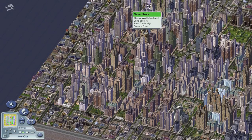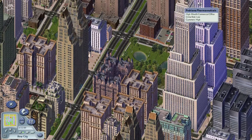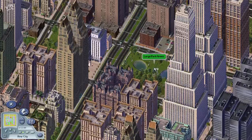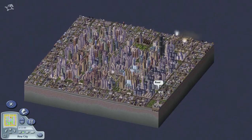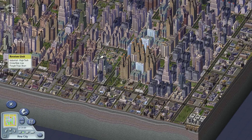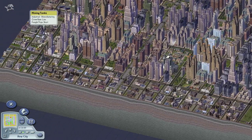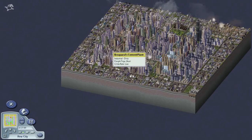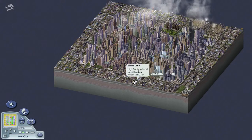Building parks also acts as a social area — it gives your sims a place to relax, go to the park, and de-stress. So parks actually fulfill a number of roles. You may also want to build a couple of landmarks, which all adds to making your city more attractive. For high-tech industry, you need low pollution and high education in your city. You can see a collection of high-tech and manufacturing here — there's a little dirty industry, but a lot of it is high-tech industry, which requires those conditions.